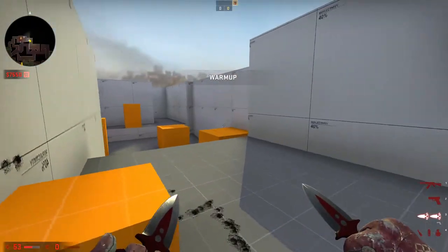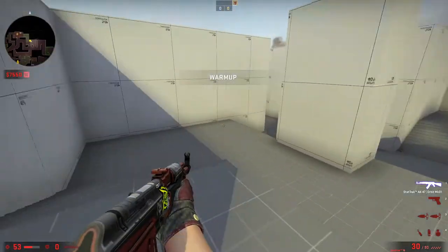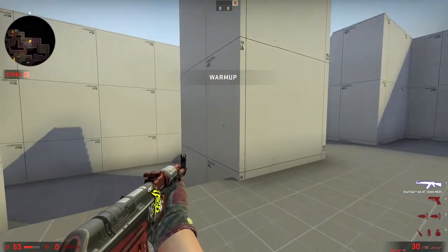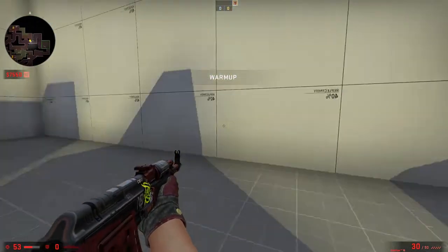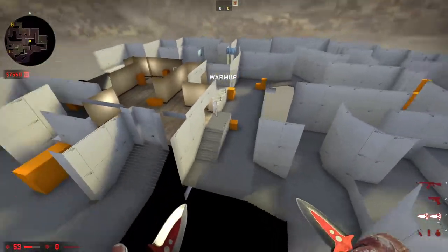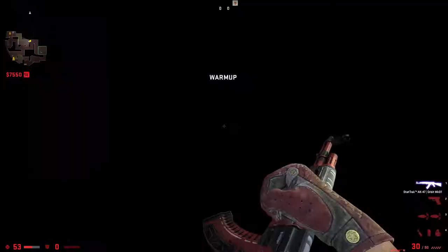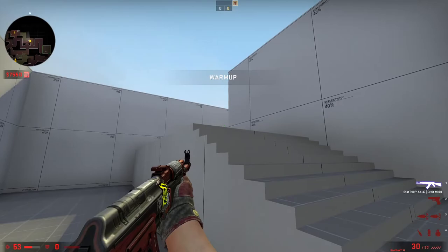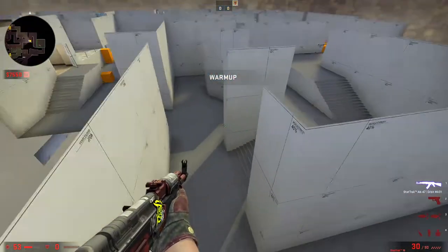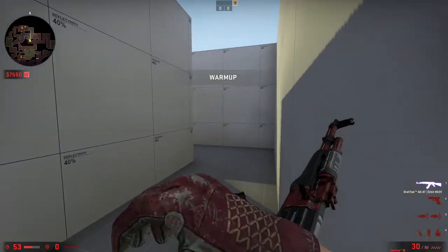If you're pushing this as a city approach, you have so much to clear — it's a high risk, high reward. The high reward value is that you get rotations and can clear a lot of the map. The risk is just that there are so many cubbies and headshot angles you have to clear. I like that.